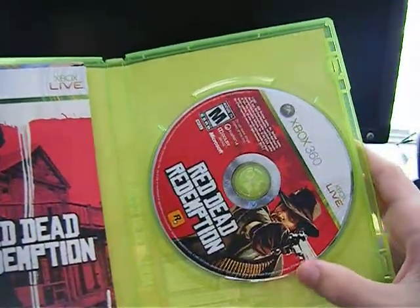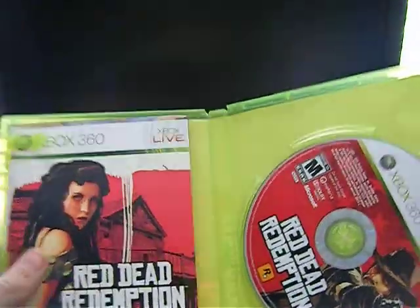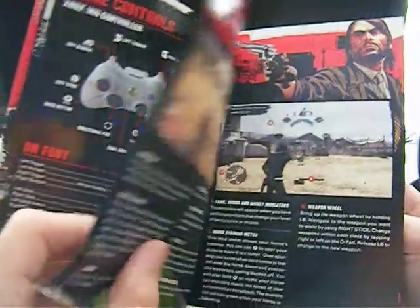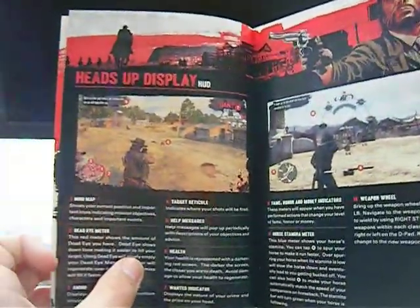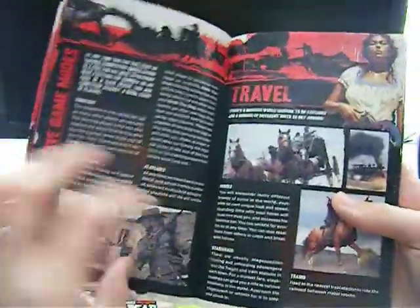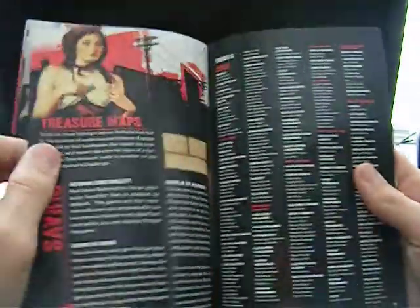I will be playing this game today. I'm still working on getting a Dazzle capture card or any other capture card so I can give you guys some gameplay. Quick look — I'll get better into the book. Nice — index of contents, really colorful. I haven't really seen anything like this. Multiplayer, travel, economy.